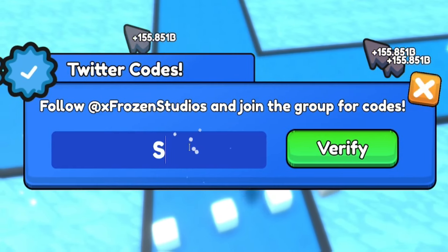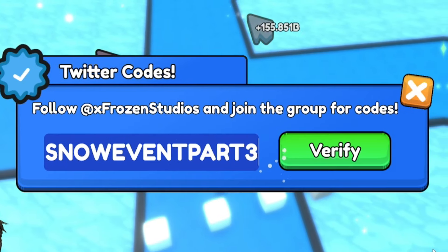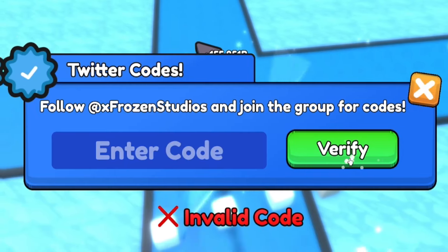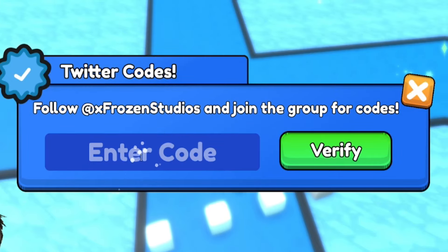The first code today is Snow Event Part 3 — that's S-N-O-W-E-V-E-N-T-P-A-R-T-3. If you try to verify it and it says invalid code, that's just because you've already redeemed it. Keep that in mind. Next, after that one, redeem the code Buff to Big — that's B-U-F-F-T-O-B-I-G.